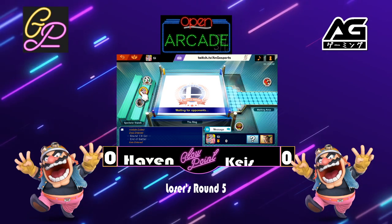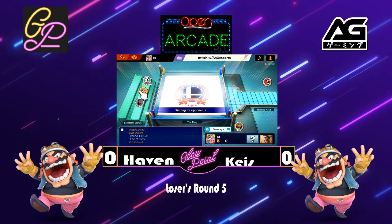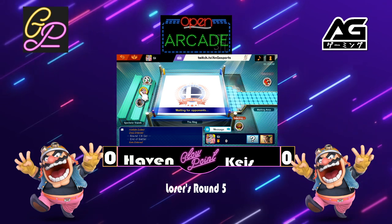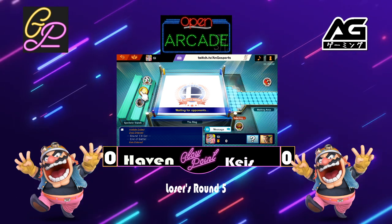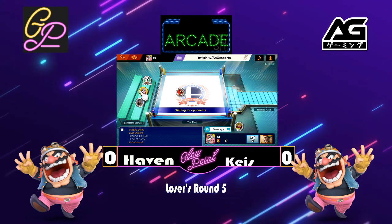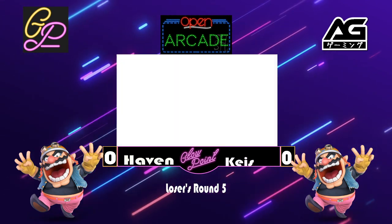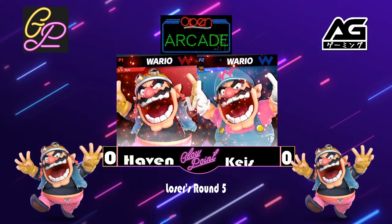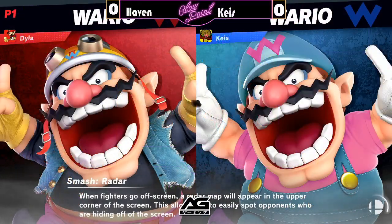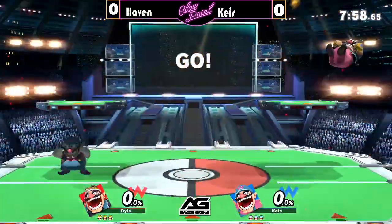We have about two more matches here. We're gonna welcome back the commentators and let them take it away. Greetings ladies and gentlemen — as G just said, it's a Wario ditto. This is really exciting. I love seeing dittos because it shows a lot of stylization with each character and each individual player's approach. We are seeing Haven and Keys, and they're gonna be starting off on Pokemon Stadium 2.